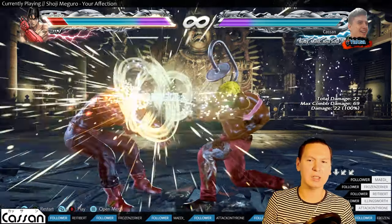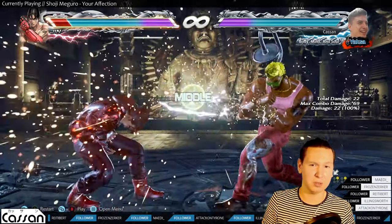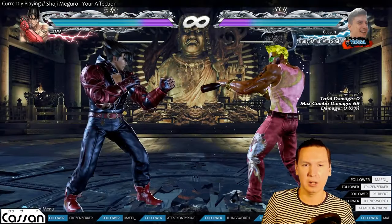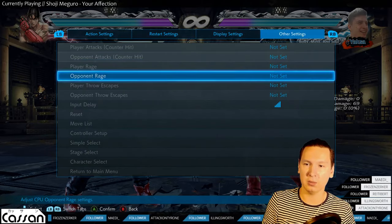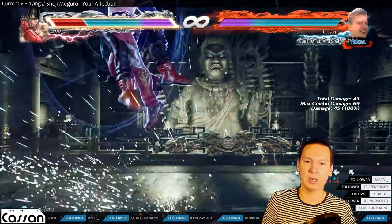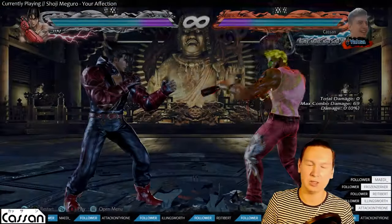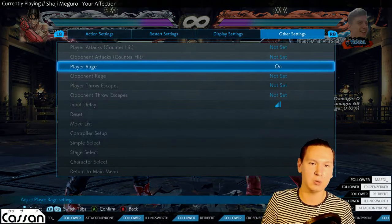You could say that his down-forward 2 is a panic button, but it's 14 frames and doesn't crush anything, so I wouldn't really call it one. But he has access to the greatest panic button of all time when he's in rage — his rage crush, which is a great panic button. It crushes a lot, it's really fast, and if it gets blocked you're on plus 100 or something like that. So this is his best panic move, but he only has access to it when he's in rage.